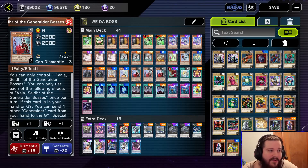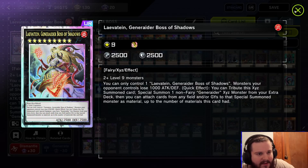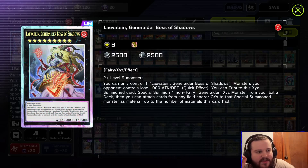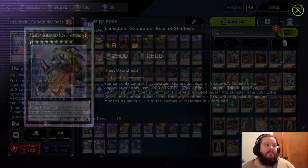The other card that's really crazy is their new boss monster Levitaean, which is absolutely crazy. Let's just read the effect: you can only control one of them, your opponent loses attack/defense, blah blah, whatever. The quick effect — you tribute this card to special summon one non-Fairy Generator XYZ monster from your extra deck that attaches cards from any field or graveyard. It's good against Tier Lament because this card can suck up Tier Lament cards trying to activate their effects.